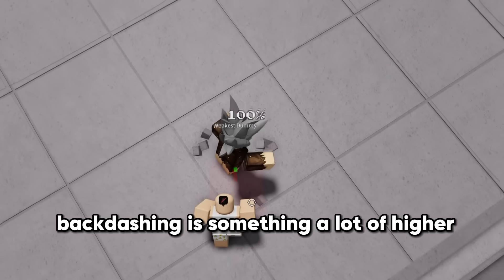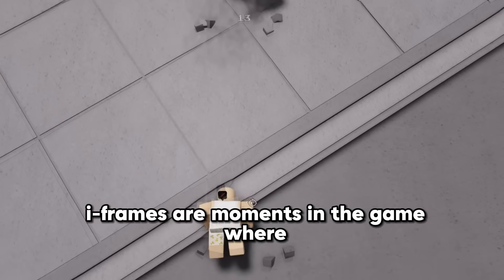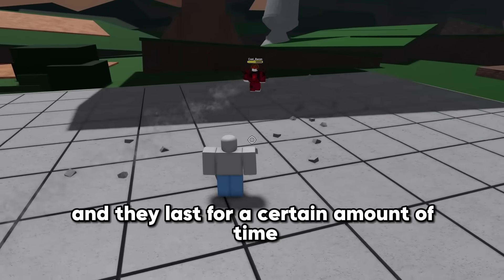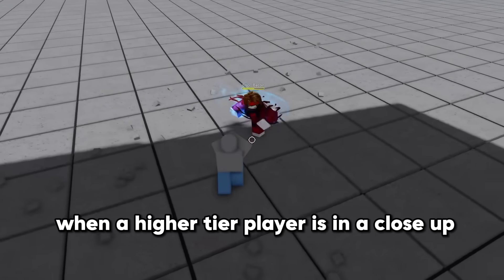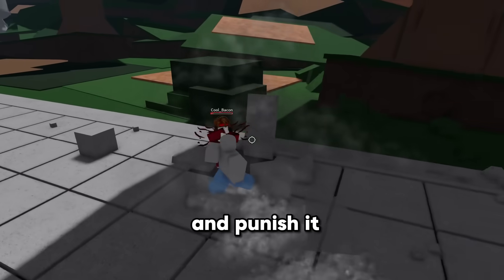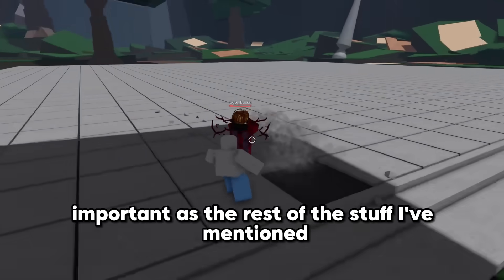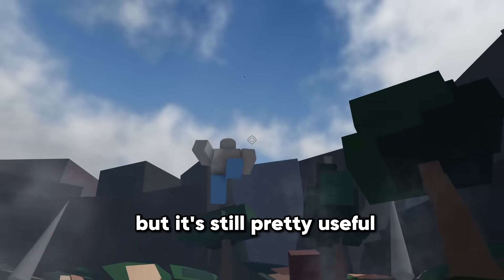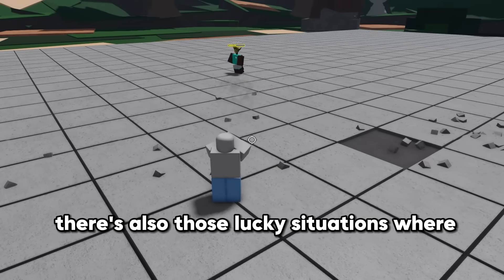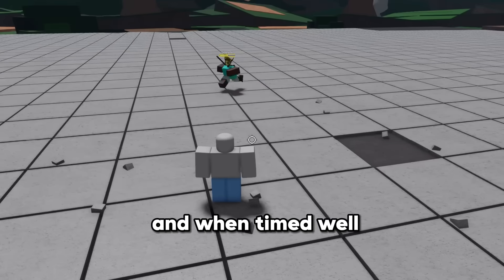Back dashing is something a lot of higher tier players abuse. The first few frames of back dash give you iframes — moments in the game where you're mostly invincible to attacks. They happen during certain movements or attacks and last for a certain amount of time. When a higher tier player is in a close-up side dash battle, they will spam back dash to avoid your side dash and punish it. Back dashing is also good for running away from someone who's trying to fight you up close. Jumping isn't as important as the rest, but it's still pretty useful. I personally jump a lot to mask my movements, and there are lucky situations where you jump over attacks that lack a good vertical hitbox.